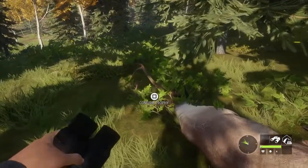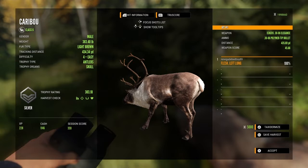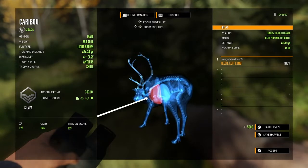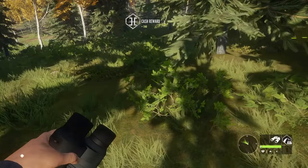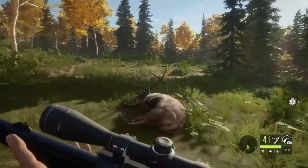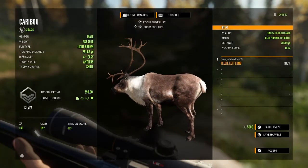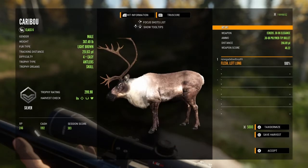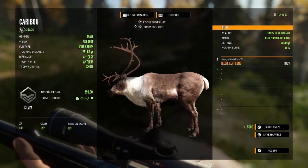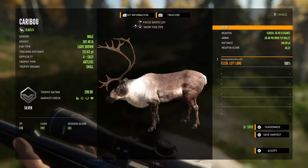Let's pick him up - this guy was further out: 435 yards, got a left lung. Here's the last one at this lake, let's pick him up: got a left lung at 266. I don't know what it is with these level fours - and I find the reindeer are similar - you get a lot of level fours and they're only a silver.